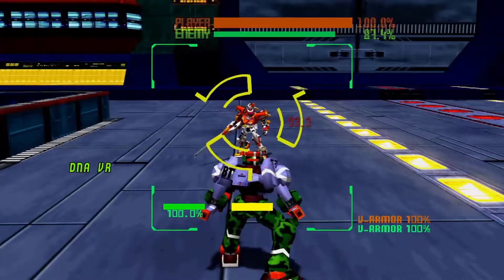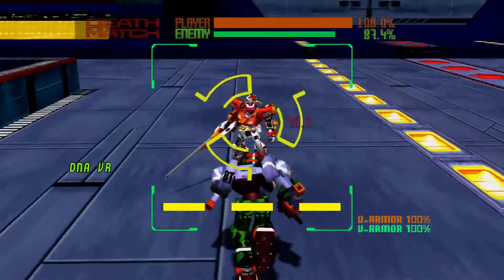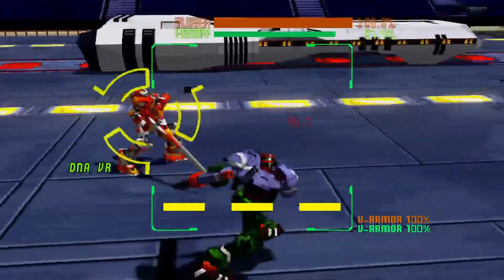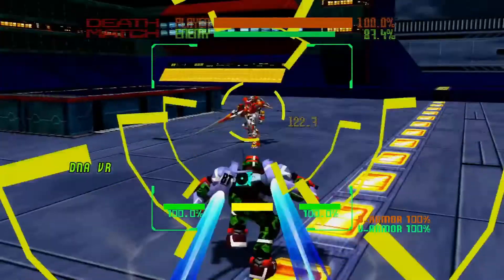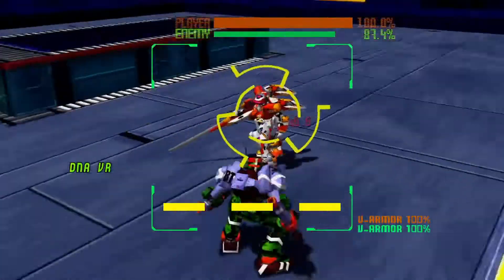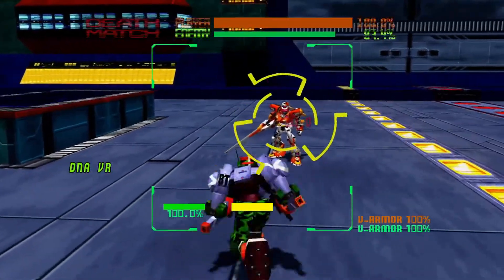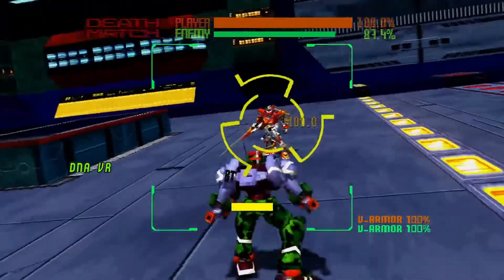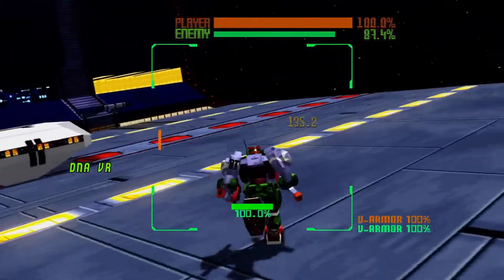There are certain things you need to do like sidestepping that require digital input. For instance, when you get close you want to be able to do precise inputs, but the game doesn't have full 360 degrees — it's only eight-way. So it's just better to use the D-pad, but use whatever you like.